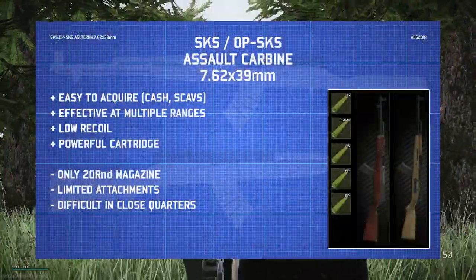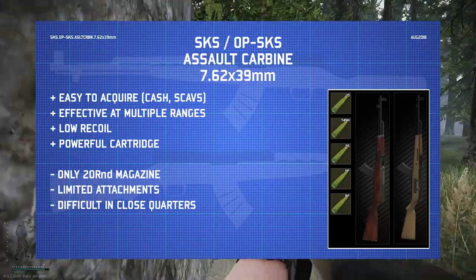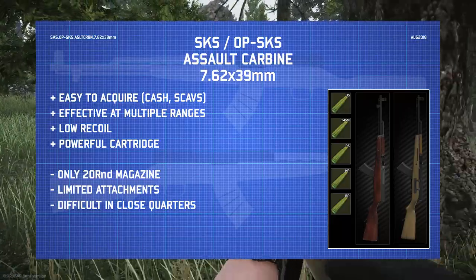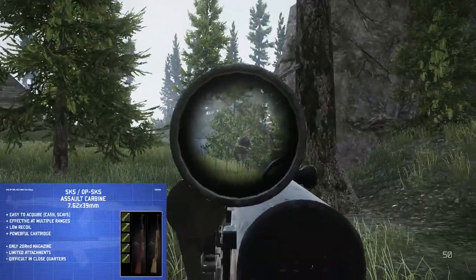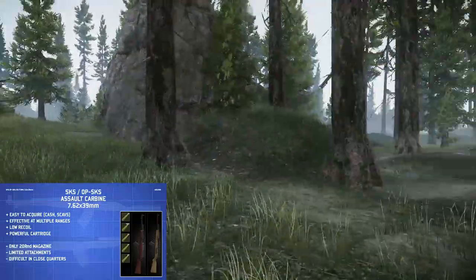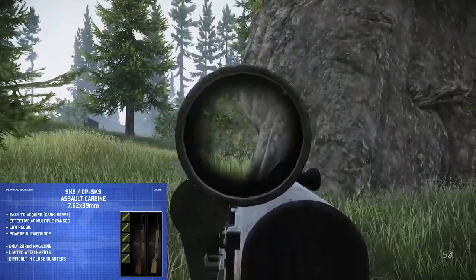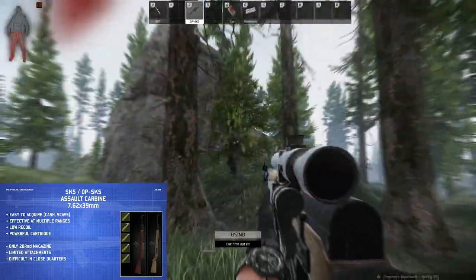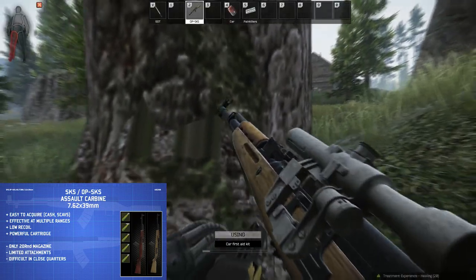For the positives: it's quite easy to acquire — you can buy it with cash or find it on SCAVs quite often. It's effective at multiple ranges, really good at medium and long range. It's pretty low recoil for the type of cartridge it fires, so it's relatively easy to handle. The iron sights are also really good so you can see targets clearly and use it effectively at most ranges without an optic. The 7.62x39 cartridge is quite powerful and offers good armor penetration.